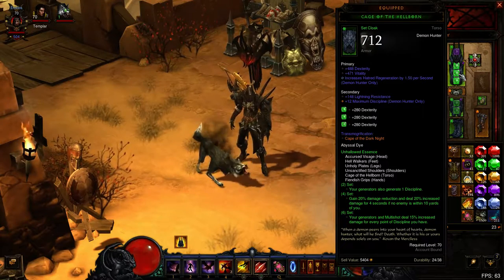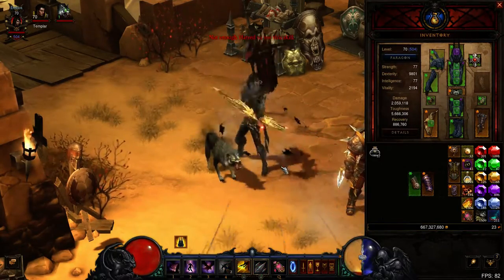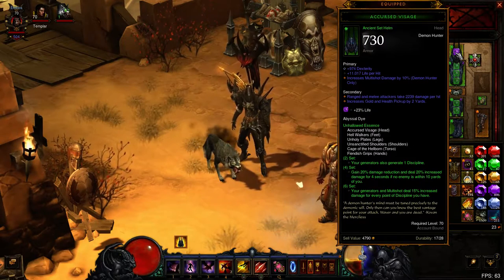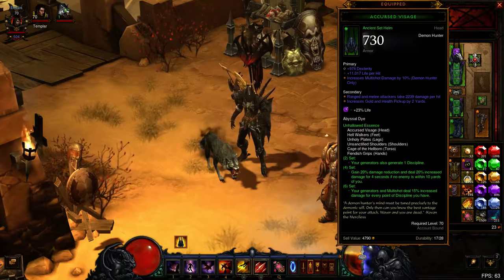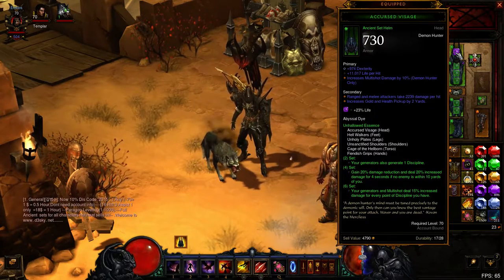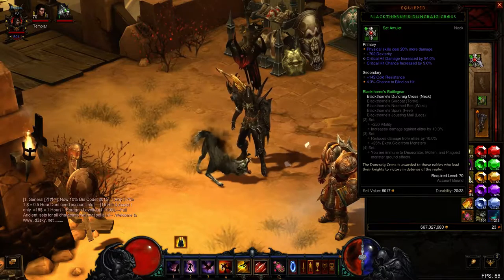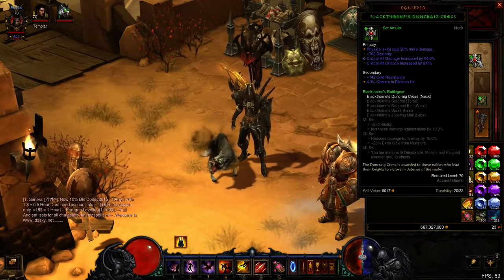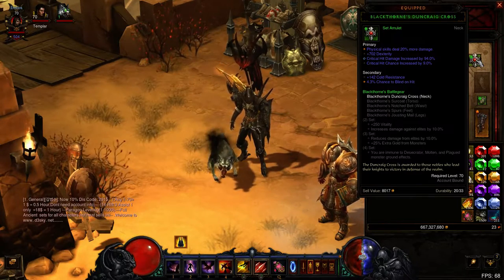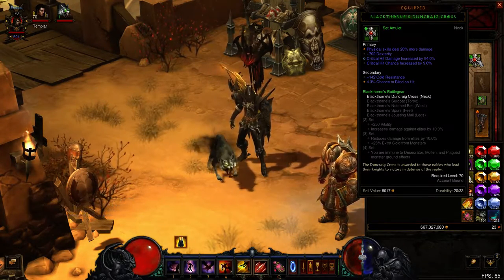Then I got the chest with Hatred Regen rolled in, because this build does lose a lot of Hatred really quickly, even though I have 150. I got the Life Gem rolled in here just for some extra health — you can put a cooldown reduction gem or any gem you prefer. I have a Blackthorns Amulet, and the reason why is because it has physical damage rolled onto it, which is really great for Torment rift clearing and stuff like that — you boost your physical damage by 20%, and that's just a lot of extra damage.